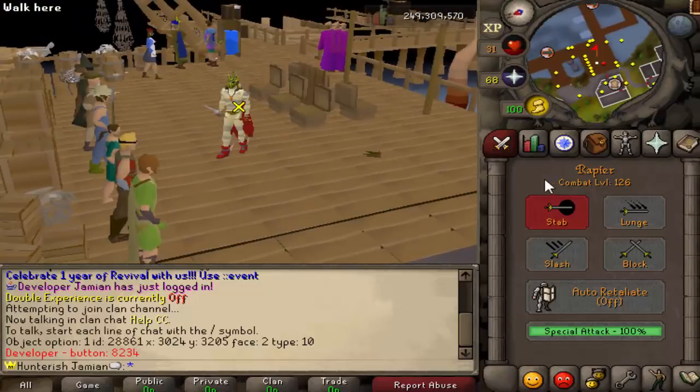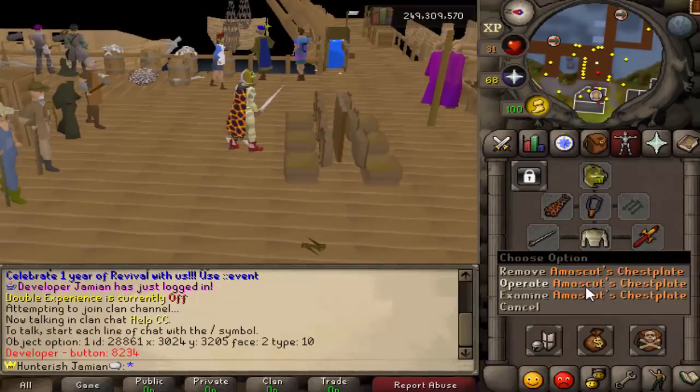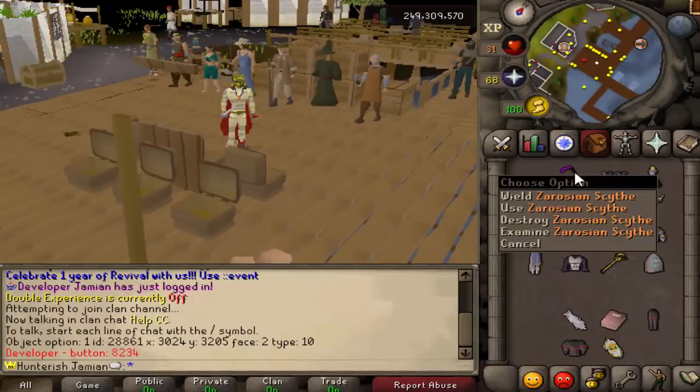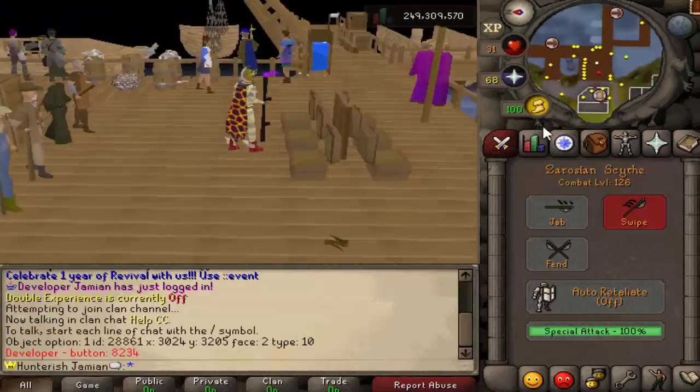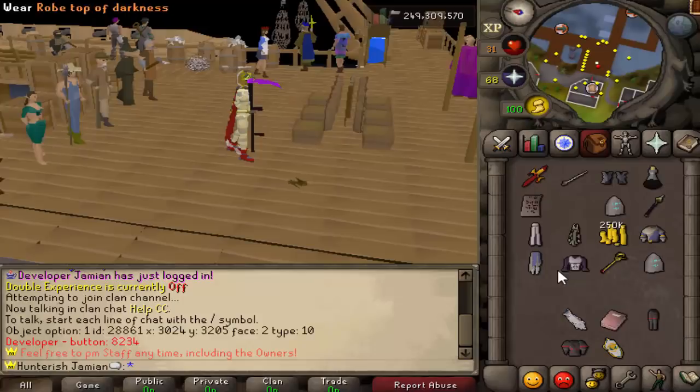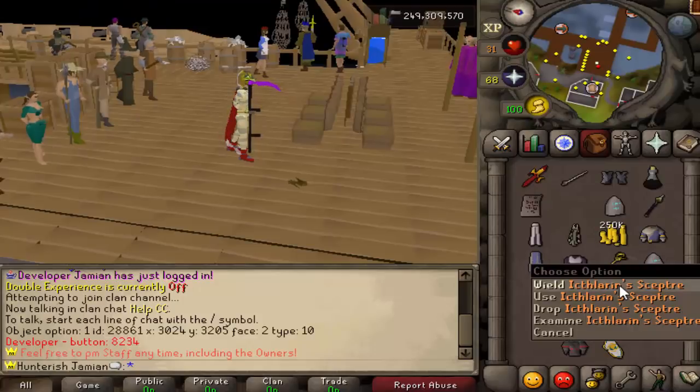You're looking at it right now. This is the Amaskat's Armor — the Amaskat's Chestplate. You've seen this Zerosian Scythe a fair bit. That is the drop. We're also going to show off the Rose of Darkness and Nexilin's Scepter.